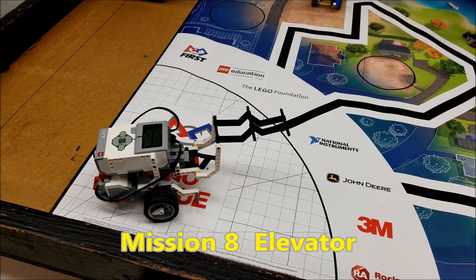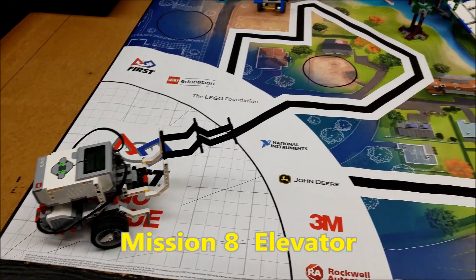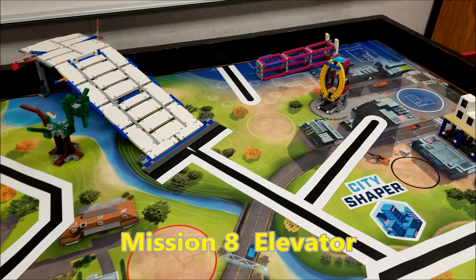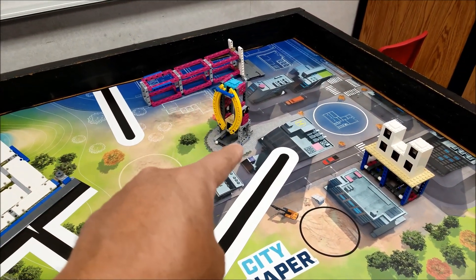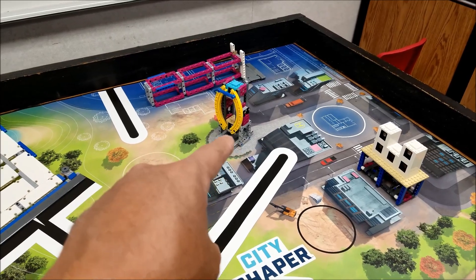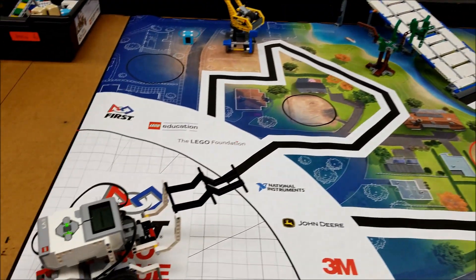Now let's get back to the video. Alright everybody, this is Mission 8, the elevator. So we're trying to push the blue unit to get it down to be the bottom for 15, or if we can balance it, it'll be worth 20. So let's check this out.